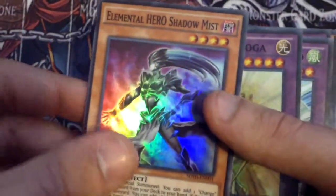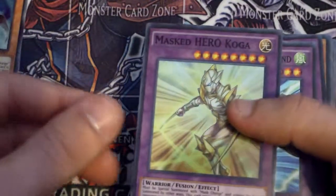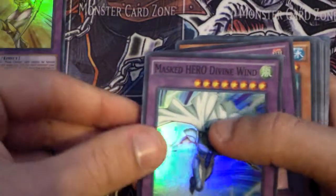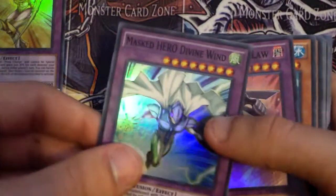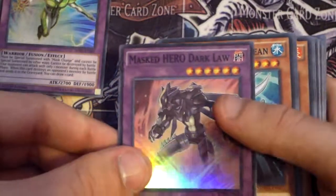Ultra Hero Shadow Miss is the new card that helps you search for the Mass Change, Master Hero Koga, Master Hero Defining Wind — which is pretty cool — and then Master Hero Darkhaw.